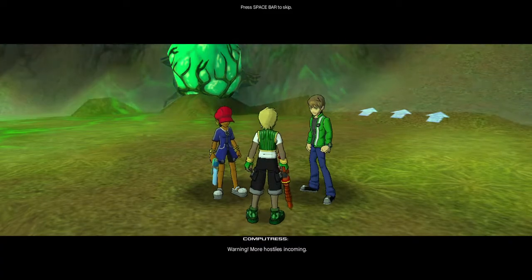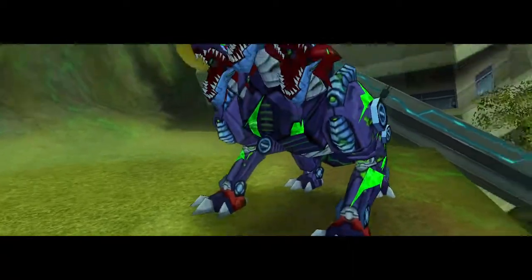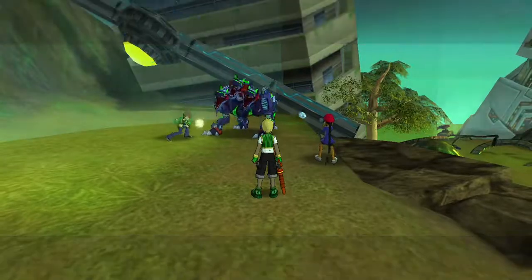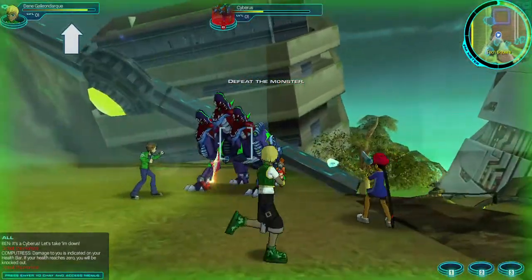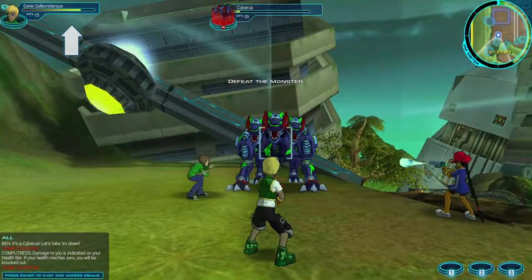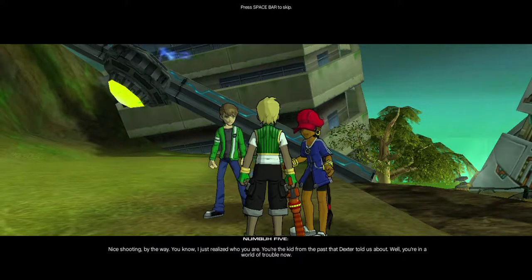Warning! More hostiles incoming. We got more company! It's a Cyberus! Let's take him down! Damage to you is indicated on your health bar. If your health ratio is zero, you will be popped out. Yes! We did it! Nice shooting, by the way.